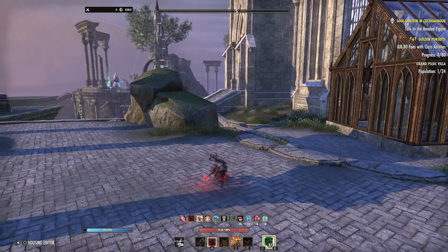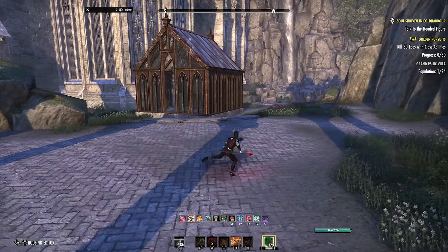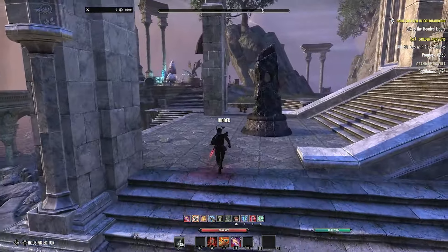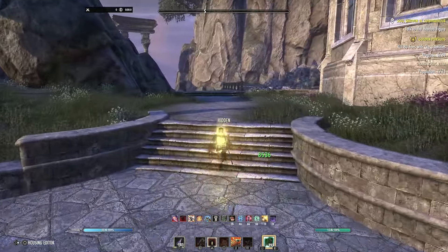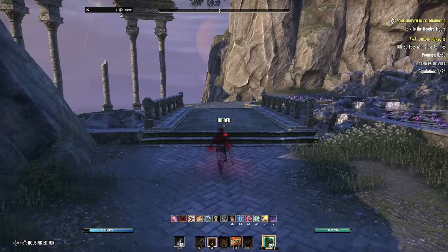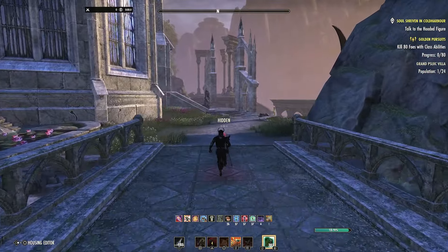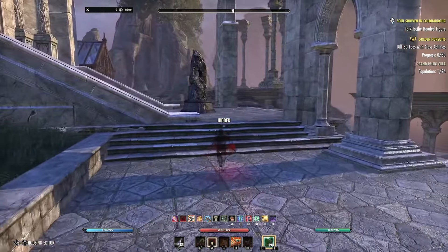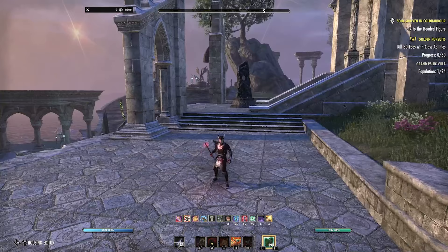Another option: you can use regular stealth first, then invisibility second. If you're in basic stealth and losing too much stamina, activate Siphoning Strikes to get your stamina back while your magicka recovery fills up simultaneously. Once full, you're hidden and invisible at the same time. If invisibility accidentally drops, you're still hidden. You're essentially balancing both bars, switching when one runs too low.